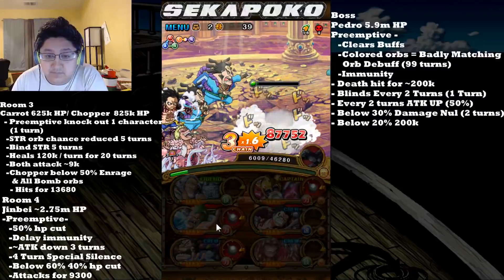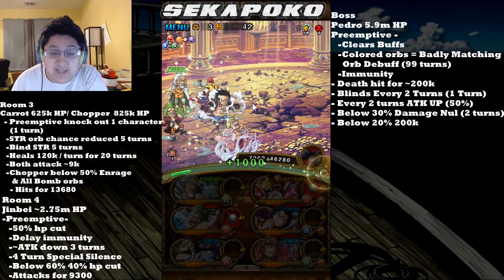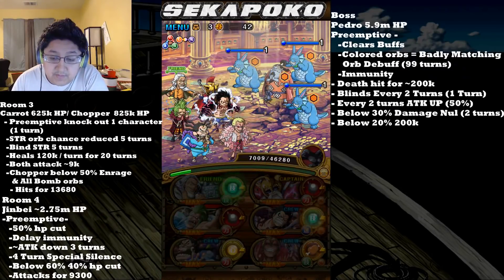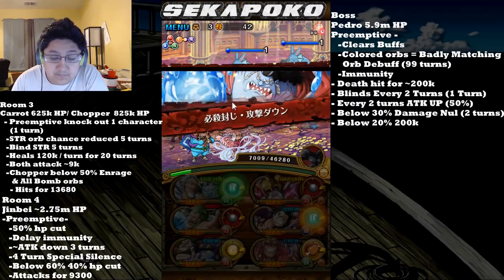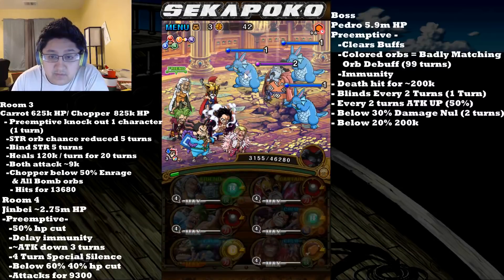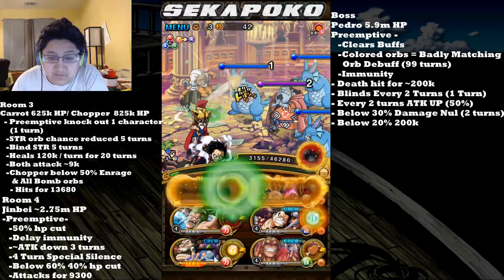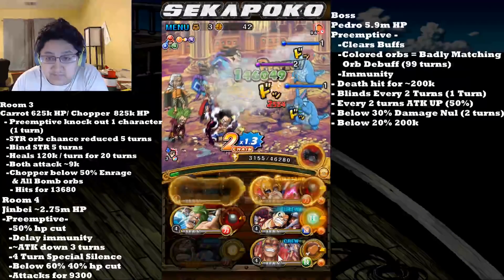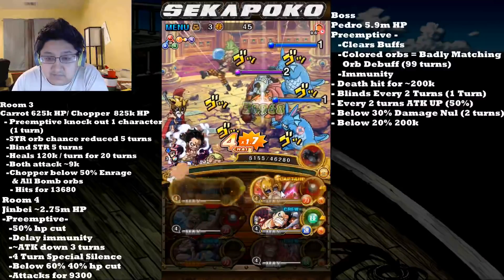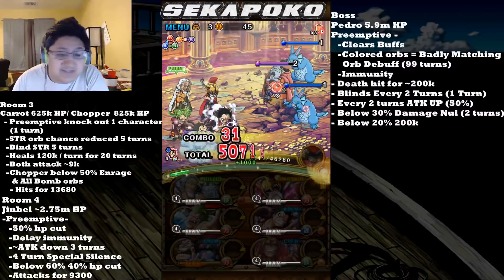You can still survive it. Going into the next room, you need to have at least 5,000 HP after the HP cut. When you get into the room with Jinbei, he's initially going to HP cut you for 50%, have delay immunity, silence all your characters for four turns, and give you attack down for three turns. Below 60%, he is going to give you a 40% HP cut. I'm healing up a little bit with a meat orb I got lucky with, but if you don't get the meat orb, you're not supposed to need one because you're able to kill Chopper in one turn.